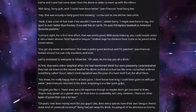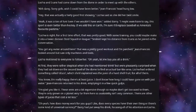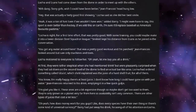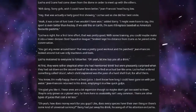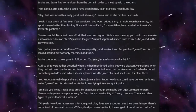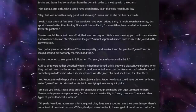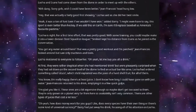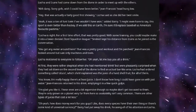"Lusona is right. For a first-time effort, that was pretty good. With some training, you could maybe make it into a lower-division Steel Squadron league." Smuriet kept his distance from Izumi as he joined in the conversation. "You got any water around here? That was a pretty good workout and I'm parched." Jean-Francois looked around, but saw only machines and tools. Lusona mentioned to everyone to follow her. "Let me buy you all a drink."